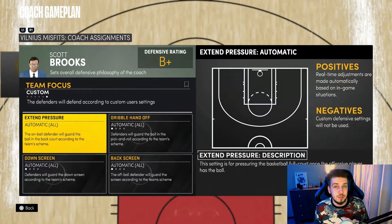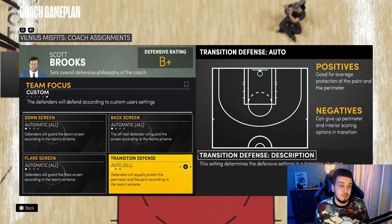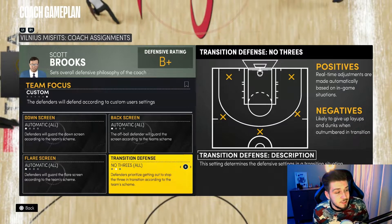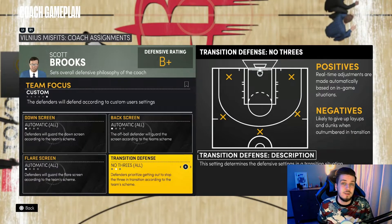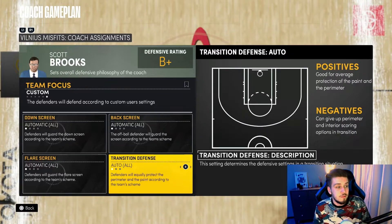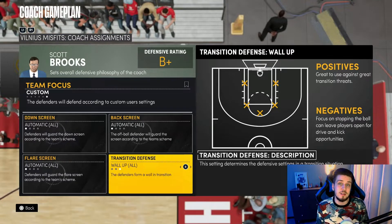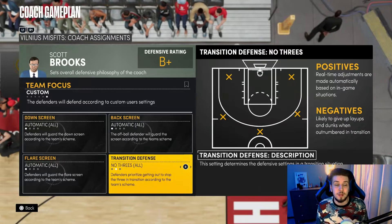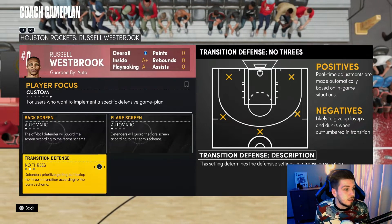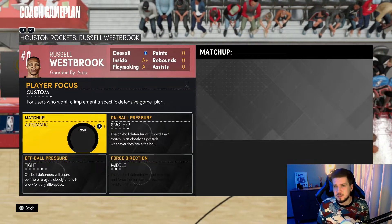These last settings are mostly only for next gen, so don't change them if you're on current gen. The one exception worth noting is Transition Defense — set it to No Threes. You don't want to allow any threes in transition. If you keep it on Auto or Wall Up, everyone will collapse under the basket, which is not what you want. You want your defenders spread out covering the three-point line.